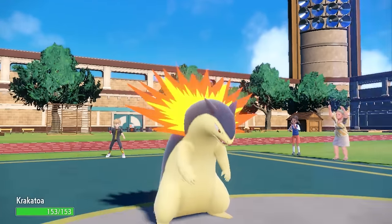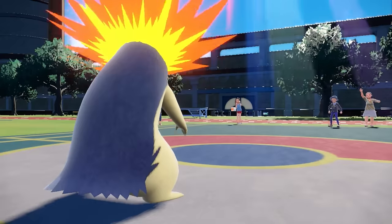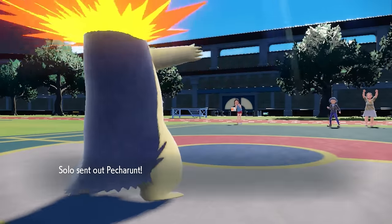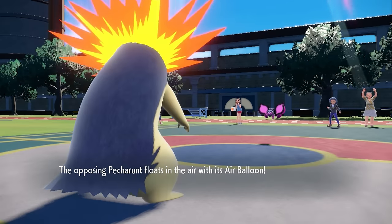Of course, as they go for the turn one Yawn, I actually do not want to be put to sleep here, and I decide to switch into the Typhlosion, just thinking maybe I come in before they set the Stealth Rock up, and then Eruptions in the Sun is looking real strong.